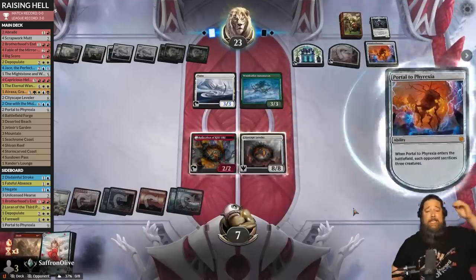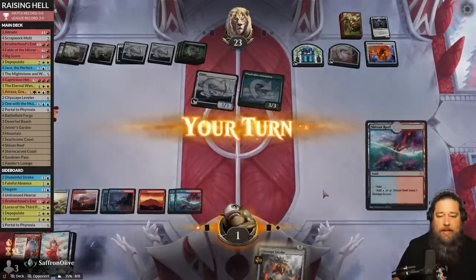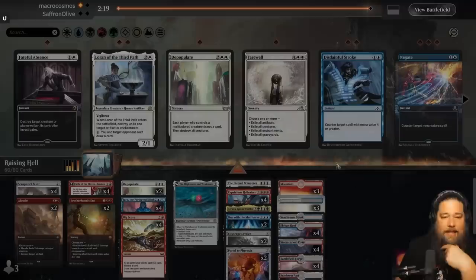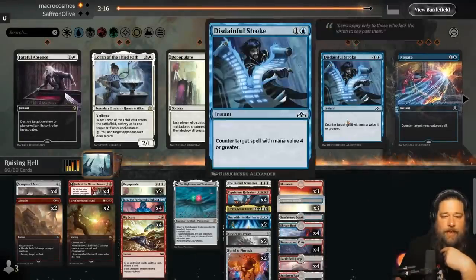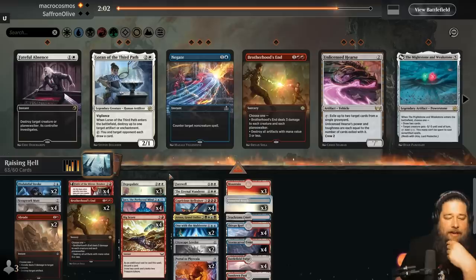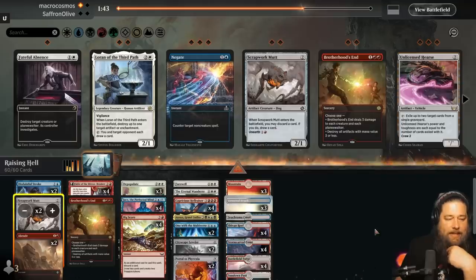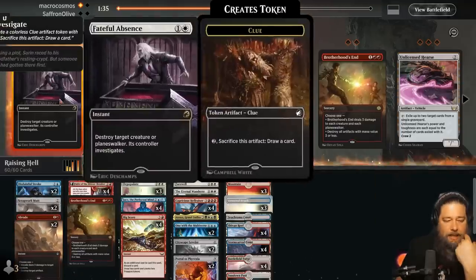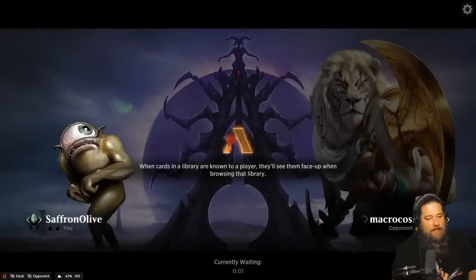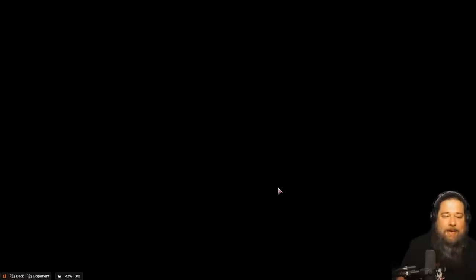Oh my god — there's the Elish Norn. We kill the Gala Greeter, hoping there's no follow-up. Opponent hits us for six. We draw the untapped land, flip the Saga. Shivan Reef — Cityscape Leveler — blow up the Mom and pass. The game is on but it's still fragile. Elish Norn gets back in and that's the game. Down to nothing. If we're going to take a loss, it might as well be to Elish Norn. We sideboard: Disdainful Strokes and Farewell Depopulate in, cut the Mightstone and Weakstone, Brotherhood's End in, and one Fateful Absence for another Elish Norn answer.